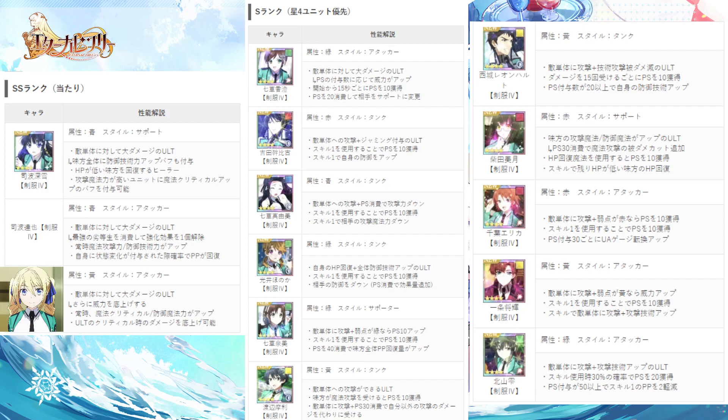The next one is Erika. She's a damage dealer unit and also single target, but she's only really useful if the enemy is weak against red type units. The next one is Ishizuki. He's a damage dealer, single target. He can buff his damage as well, but only if the enemy team is weak against yellow units.